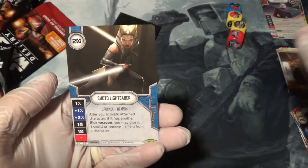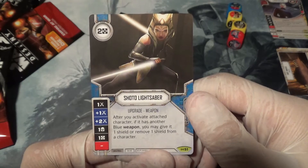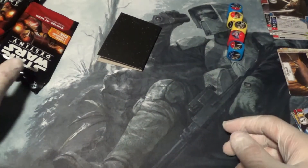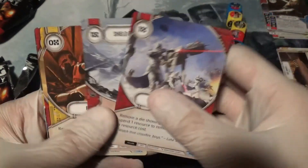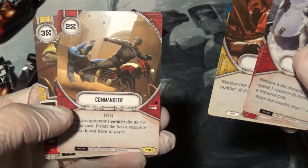Ooh, Shoto Lightsaber. After you activate the attached character, if it has another blue weapon, you may give it one shield or remove one shield from a character. So it's a secondary weapon and it doesn't do as much if you don't have a primary weapon on there. But with cards like Lightsaber Pull — though we saw Bestow — it shouldn't be too hard to get those lightsabers out. Shield Generator, Bad Feeling, Commandeer.